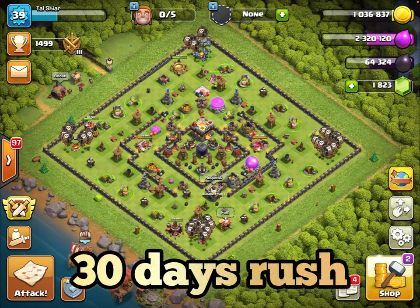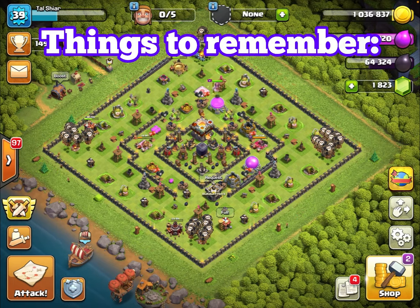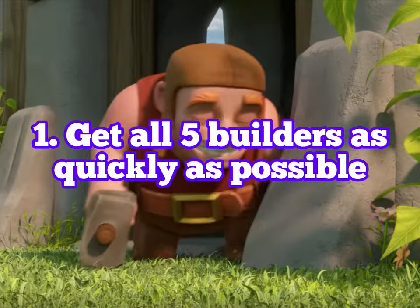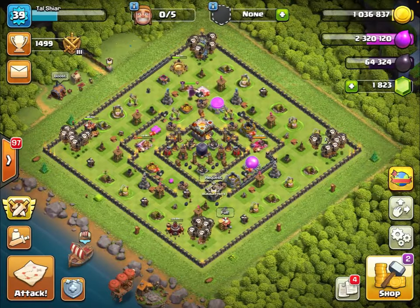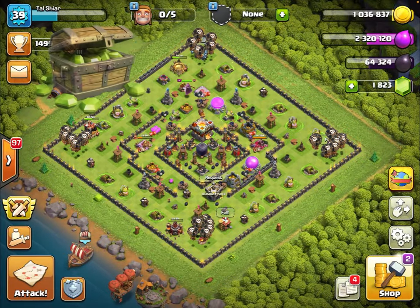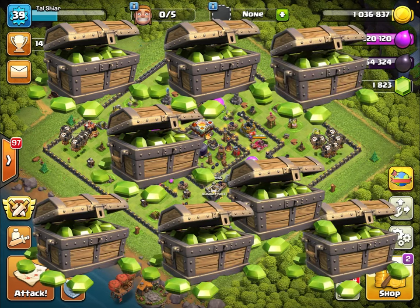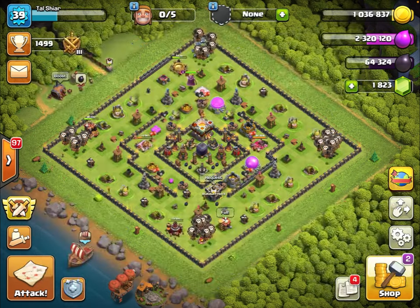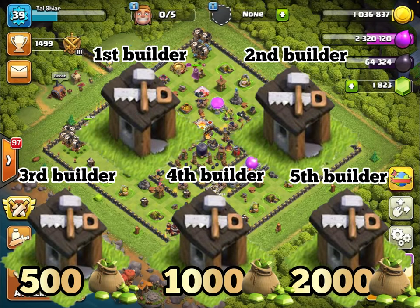So what are some things you need to remember if you're going to strategic rush? Number one: get all five builders as quickly as possible. This means you need to save your gems and get gems any way necessary, because the only way to buy your third, fourth, and fifth builders for 500, 1,000, and 2,000 gems is to have those gems.